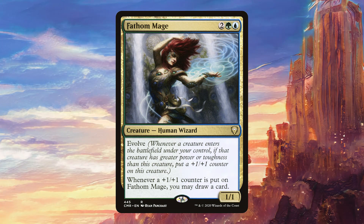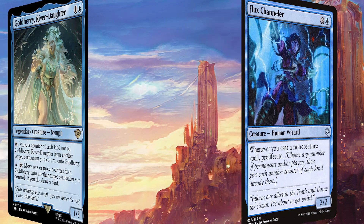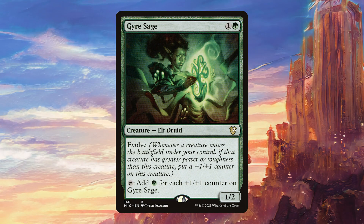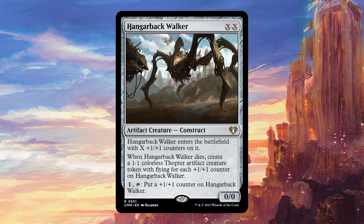Fathom Mane should draw us quite a few cards since we anticipate putting a lot of counters on this creature. Flux Channeler is going to proliferate a lot in this deck — we do have quite a large amount of non-creature spells. Goldberry River Daughter is really solid and allows us to do lots of interesting stuff, particularly when we are untapping it an extra time every turn. Jaya Sage is going to be really good at adding mana, particularly when we get to untap it and add a ton more mana that we can then sink into our activated abilities.